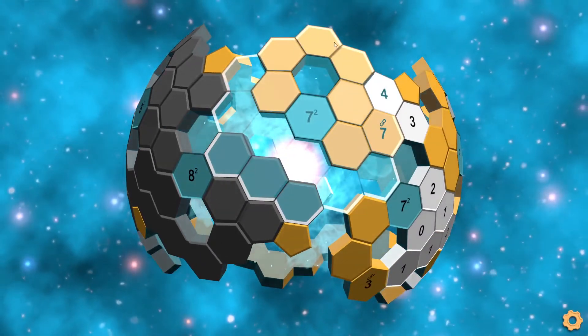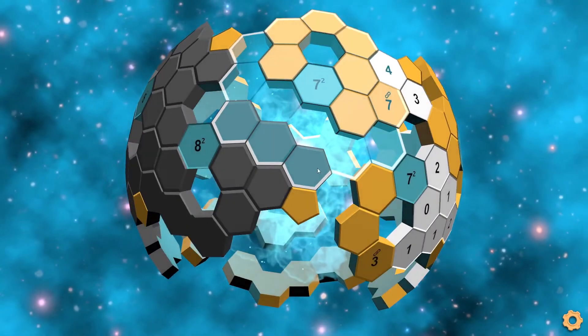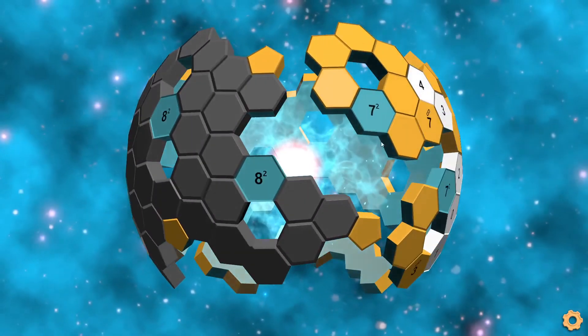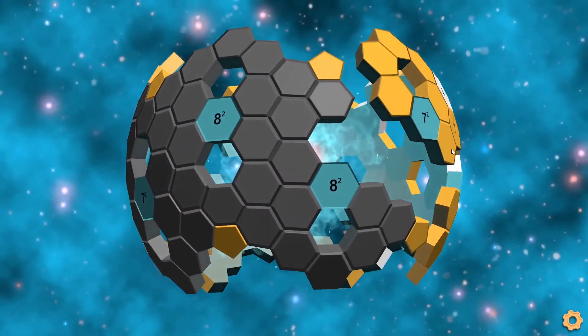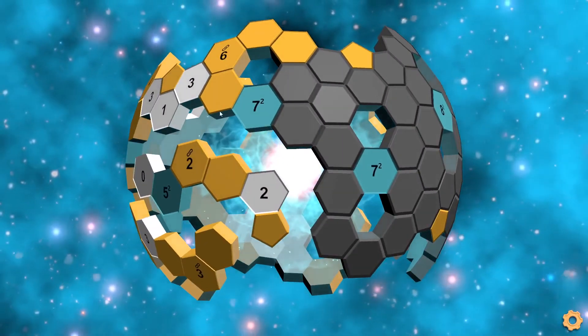Then here, we already have seven in this entire area of the seven area, so these three tiles cannot be marked. And that's as far as you can go on the left side. It's a sphere, so I guess there's no left side, but we've gone to the left, now we go all the way back, and we continue on on the right here.